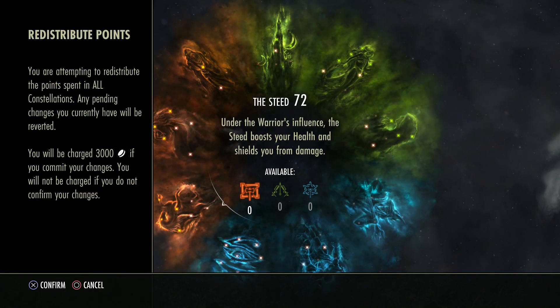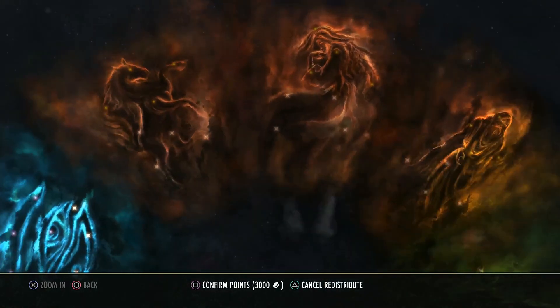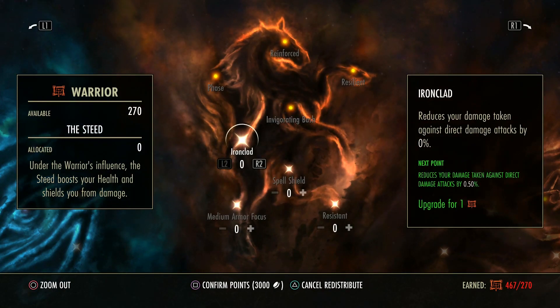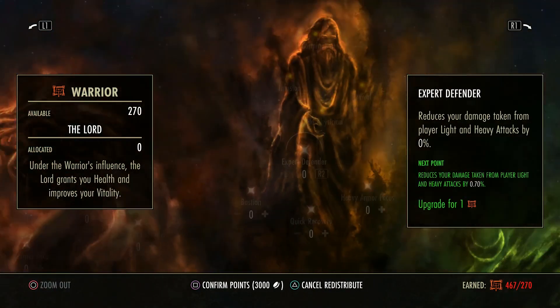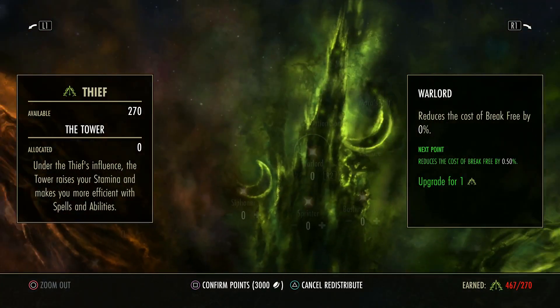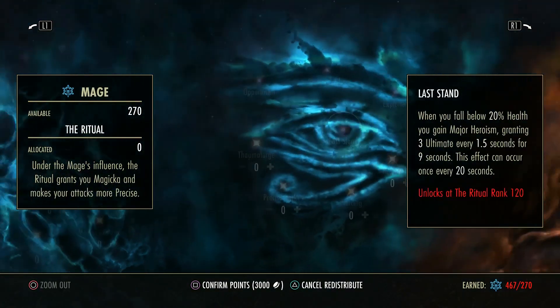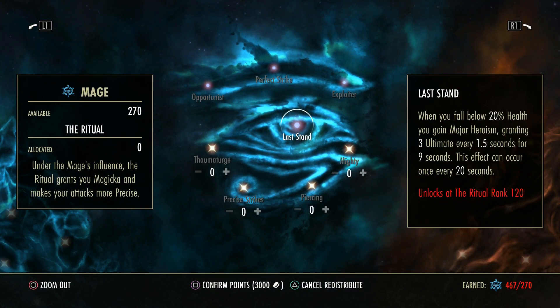So first of all we're going to go into the red tree. We're actually going to dump all of these and clear them for now just so it doesn't confuse you. Now you've got several different points in the red trees that benefit your survivability. Then you've got the green tree which is mostly for your sustain in lots of different areas, and then you've got the blue trees which are all about damage output and heals.